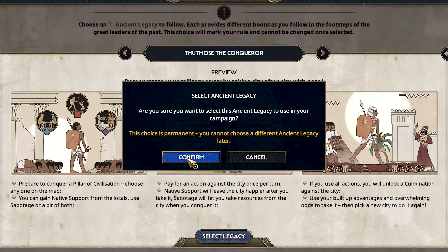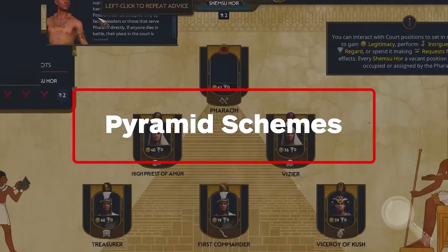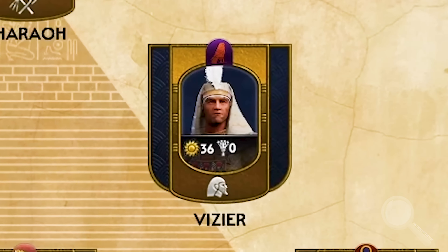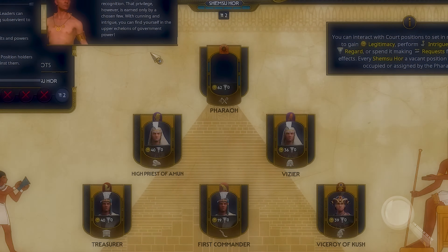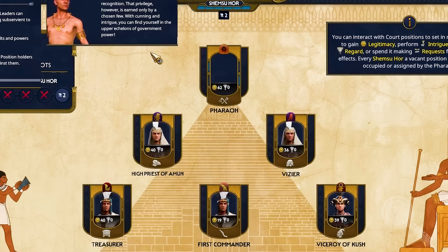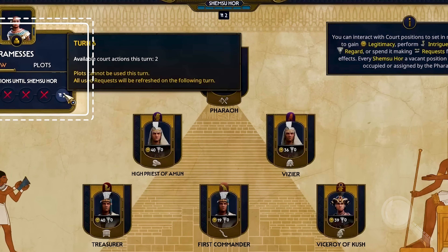Your influence determines how much your culture has infiltrated a particular region. The more influence your empire has, the easier it will be to rule that region and control its resources. However, the influence system may not be very visual due to the game's limited explanation tools, and you can learn more about it through practice. Political mechanics: seven out of ten. The political mechanics add depth and realism, but can run into bugs, and the influence system needs additional clarity in explanation.